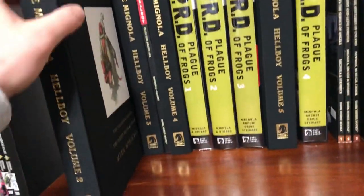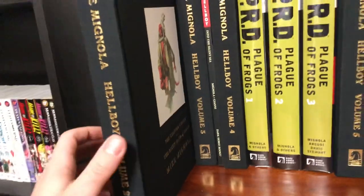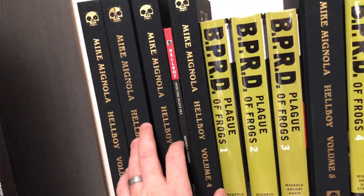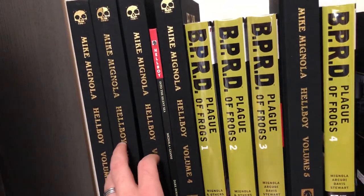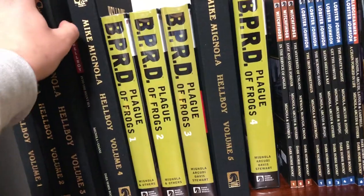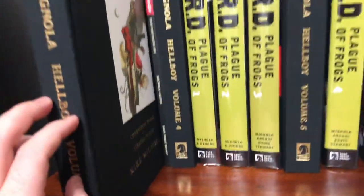Then right here we've got library edition number two, which comes with the Chained Coffin and the Right Hand of Doom. This is one of my favorite books in the series — this is where I think Mike really hits his stride. And then we've got volume three, which includes Conqueror Worm and Strange Places.